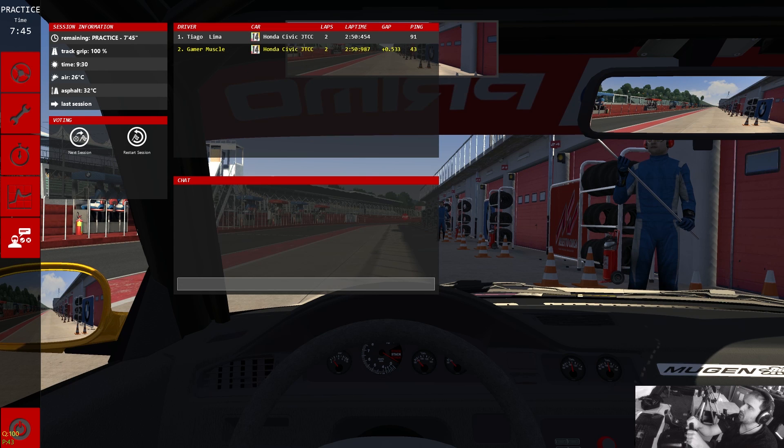It's time to jump into something a little bit more chilled out and relaxing — the Honda Civic JTCC in Assetto Corsa, which is a nice front-wheel drive poodle mobile with a little bit more power than the Reliant Robin. Let's get in, give it a drive, and see how it goes.